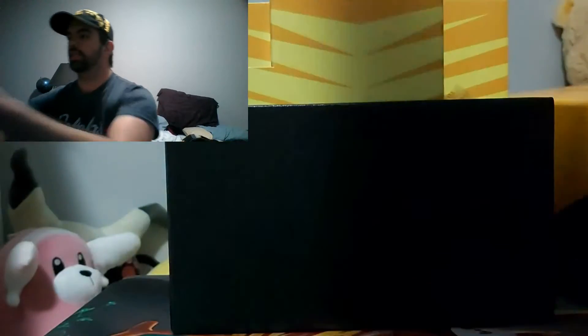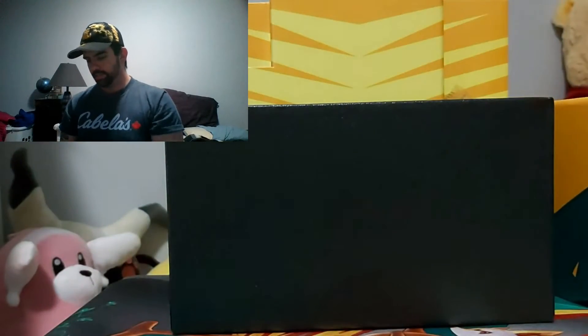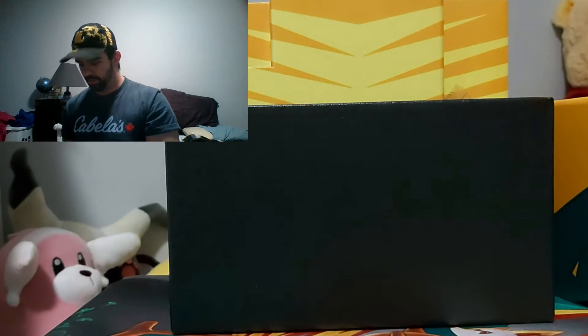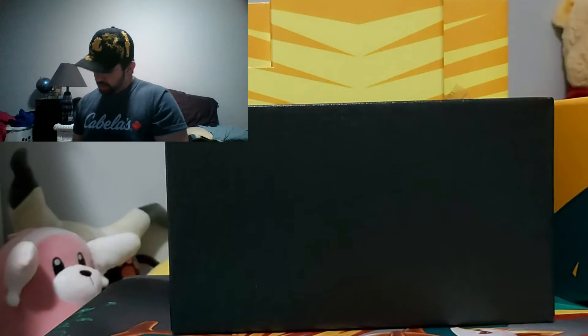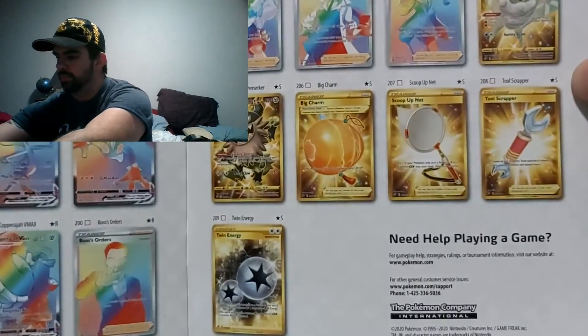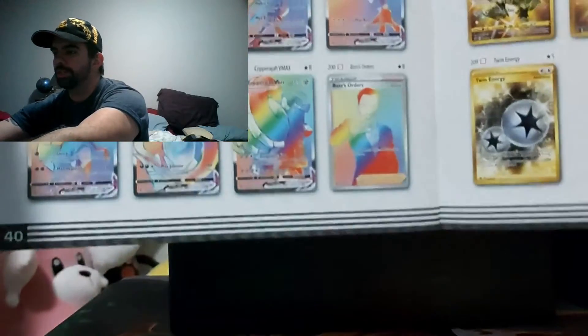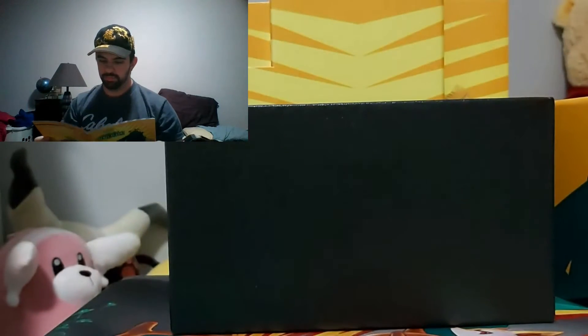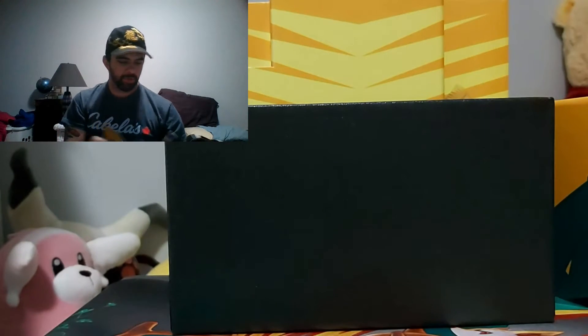I think everyone already pretty much knows what's in these boxes. Just a quick little look here, and a flip to the back to the cards that we want to pull. Of course, everyone already knows Boss's Orders is the one that we want to pull. However, there are a few others that we definitely wouldn't complain about pulling.